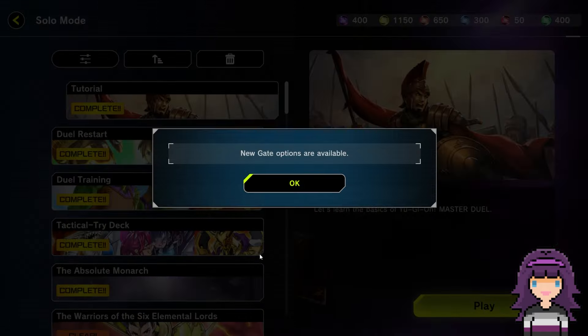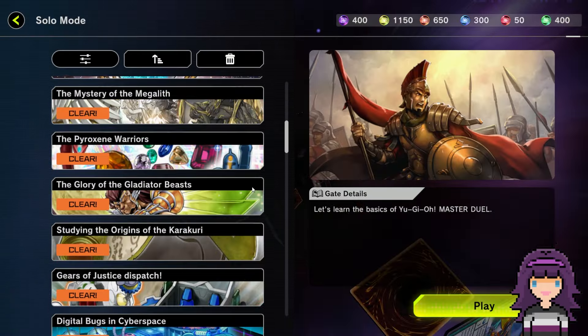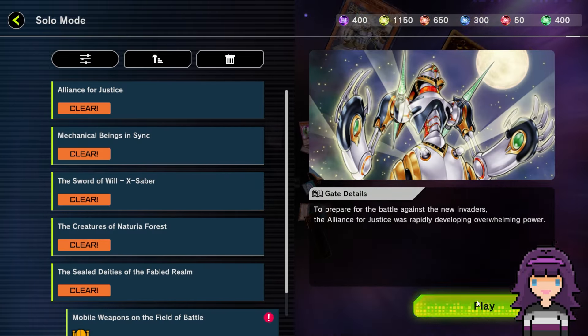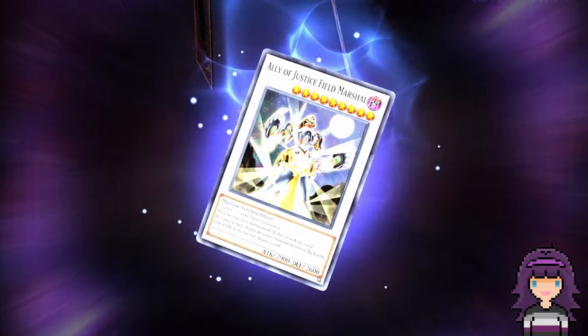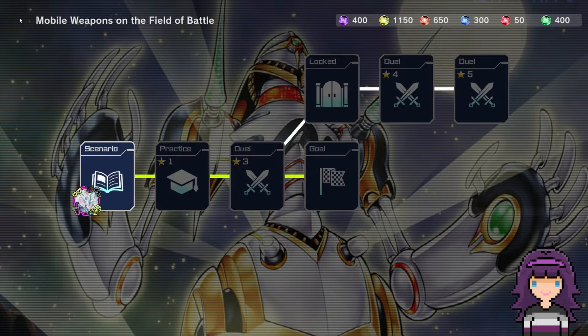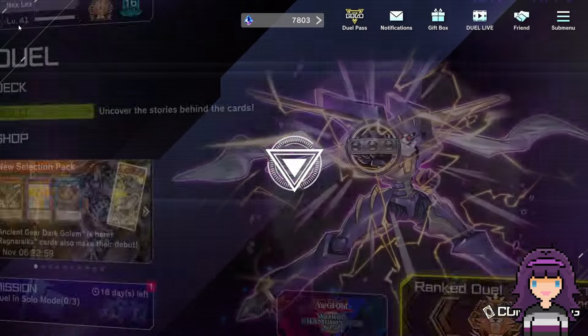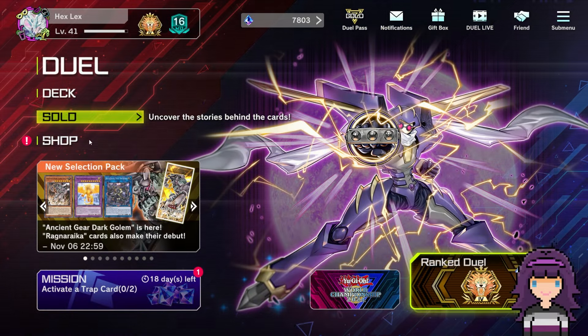That's going to be over here in solo. I'm not going to do the solo mode, just clearing off the notification. It's going to be under Terminal World. Mobile weapons of the field of battle.